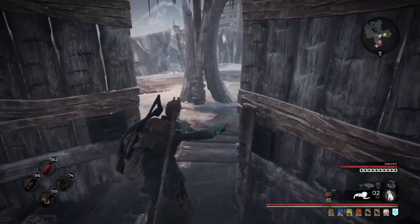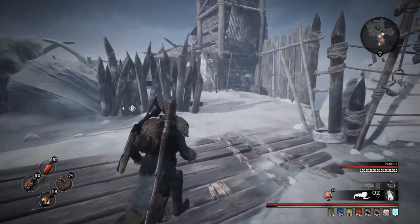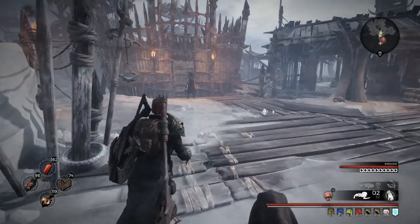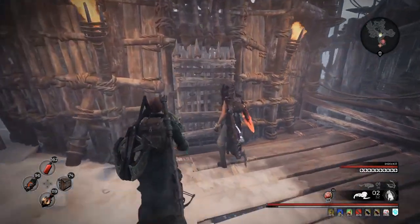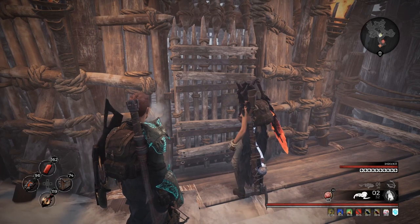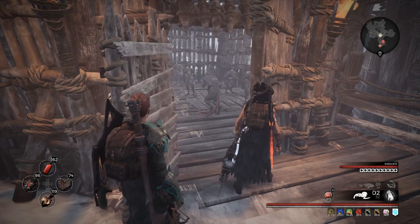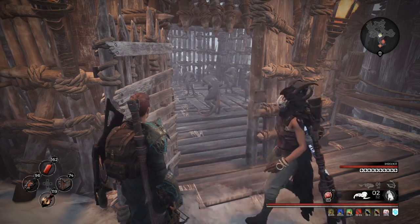Then you're going to open up the shortcut door to get back to the front, and that cage is going to be on your right. You open it up with the key, and you're going to see a bunch of rats in there. You may be wondering why aren't they leaving — we just freed them — but unfortunately they don't go anywhere, at least as far as I can tell.